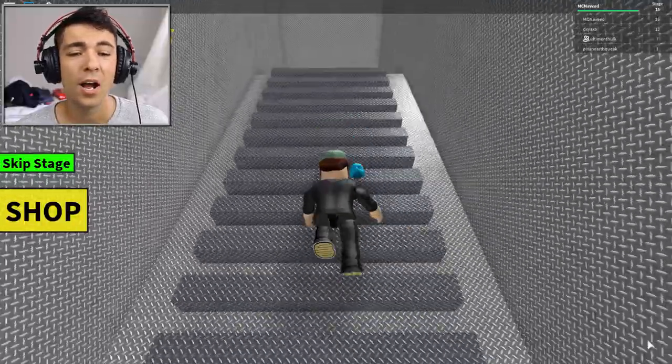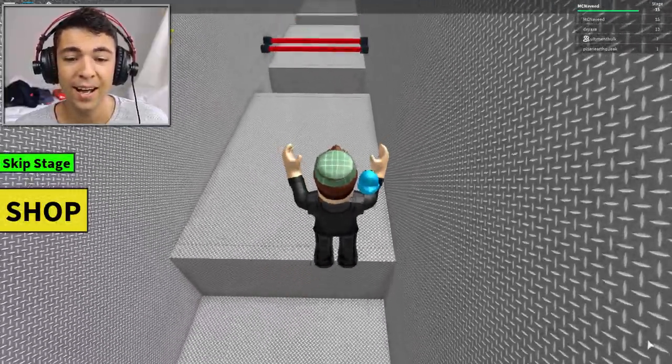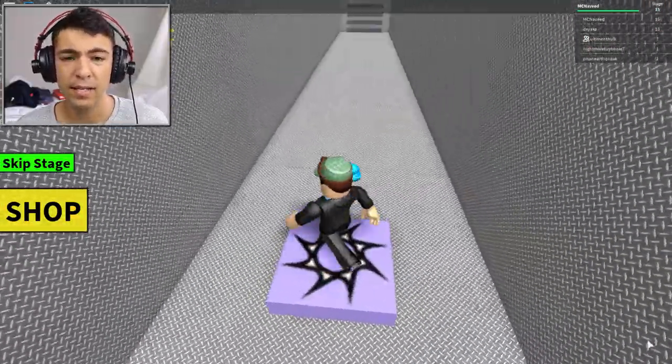Climb now up this ladder and we've almost made it through the ventilators. Make sure there's no one around the corner — good. Go go go go go! No way, how are we supposed to dodge that? That is madness!